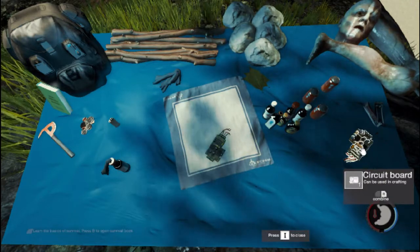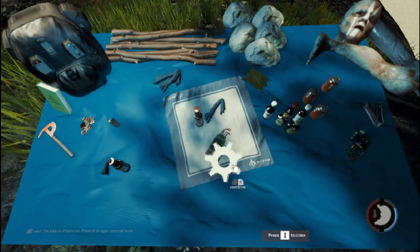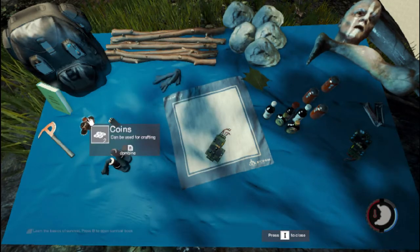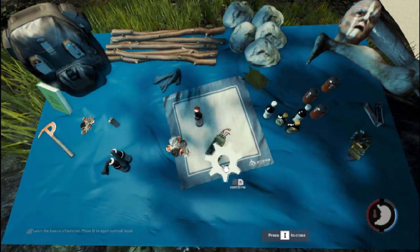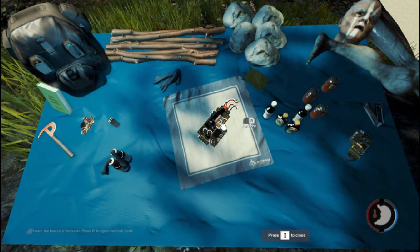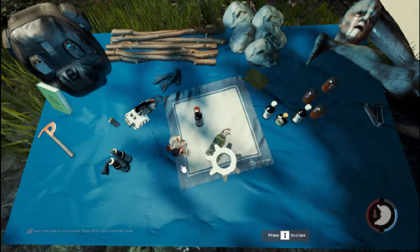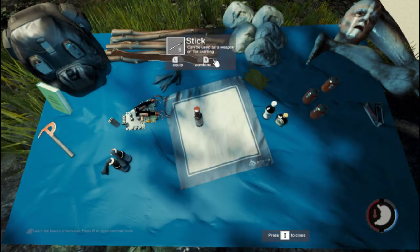You can try different combinations but be careful — you may be using up items you don't want to use. For example, a circuit board, coins, and booze will give you a nice little explosive. These are very handy. You only get two circuit boards so you'll have two explosives — use them wisely. Just click craft to make them.